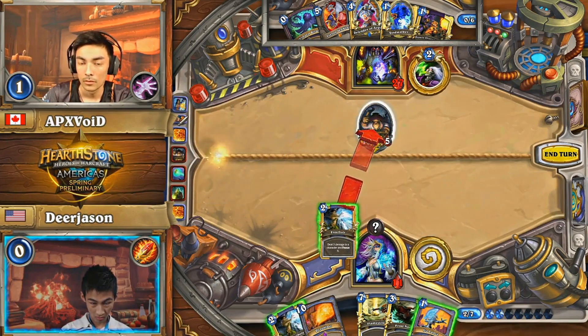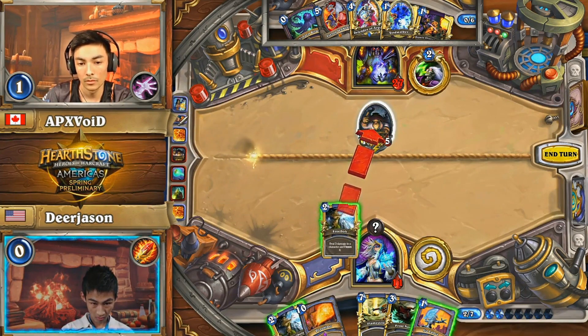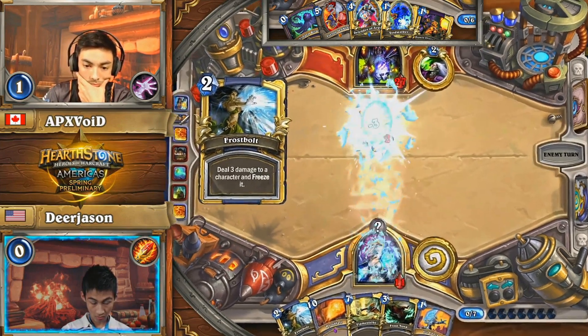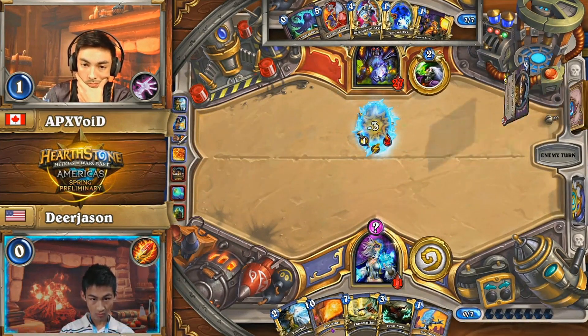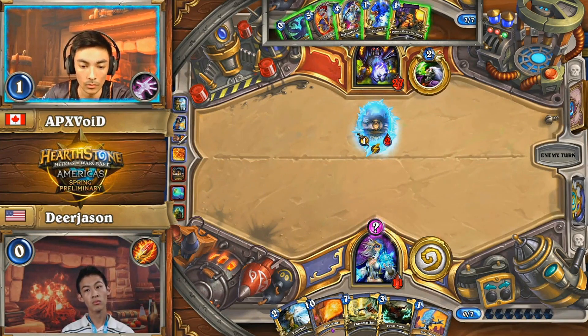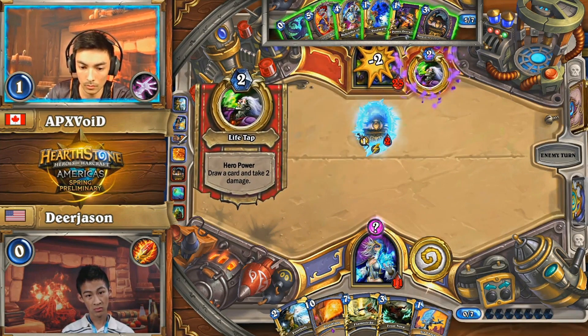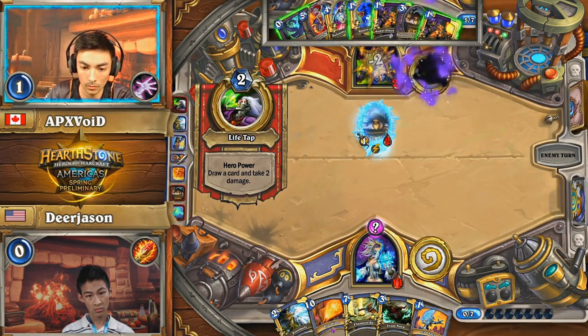Runs out on me. So he does go with the play, just isolating the Darkshire Councilman, using the Frostbolt to lock it out. This means it gets caught in a Flamestrike next turn if he needs to go down that line, and he has enough mana spare to develop the Ice Block. This looks like a solid line, but Darkshire Councilman number two is a minion that doesn't get caught in that Flamestrike. That one damage earlier on — I don't know if APX Void realized it, but I might be beating myself up a bit.